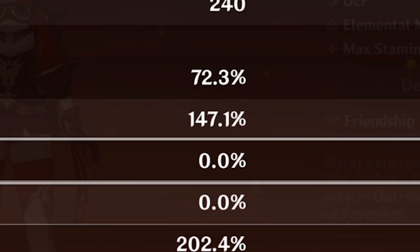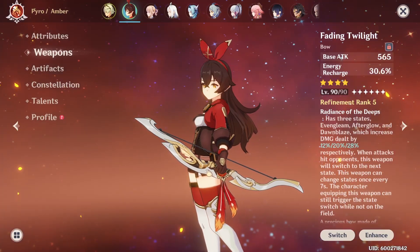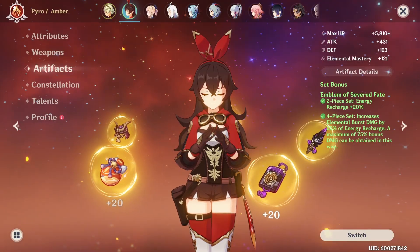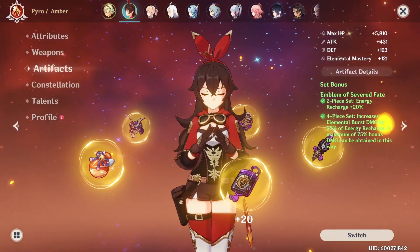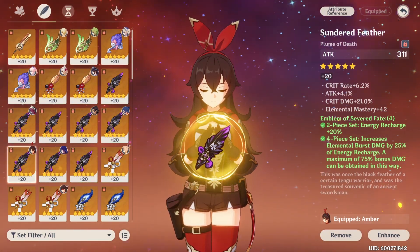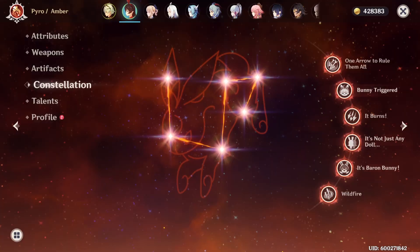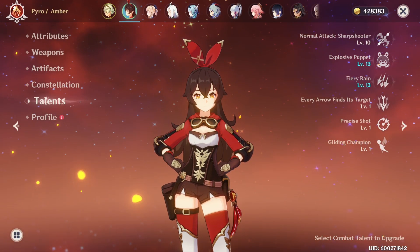These are the stats right here. We're using the Fading Twilight as the main weapon, and the four-piece Emblem set is what we are trying to aim for. Here's the flower, plume, sands, goblet, and circlet. C6 Amber, and max crowned.